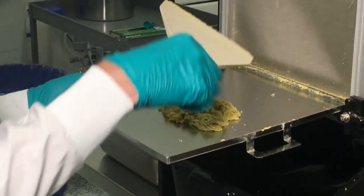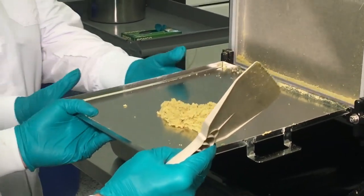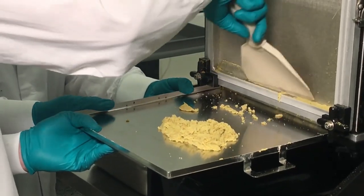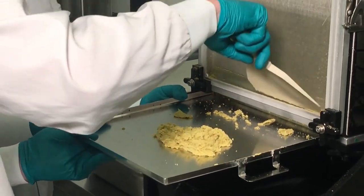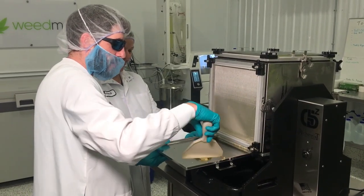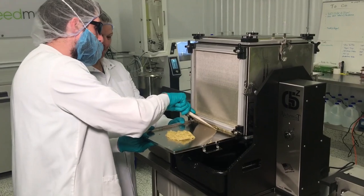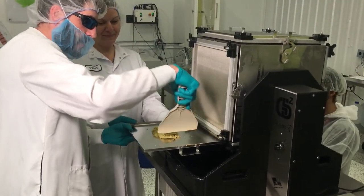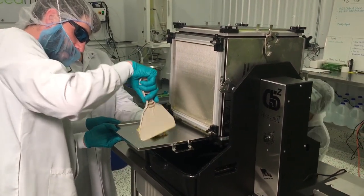You can drop this tray down a little as well and just get the rest of it into the bottom corner here. It can be used to be pressed into rosin, which is getting really popular. It can also be used to produce shatters and waxes and butters and stuff like that as well.